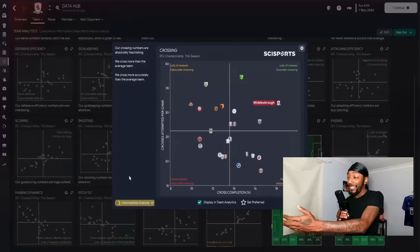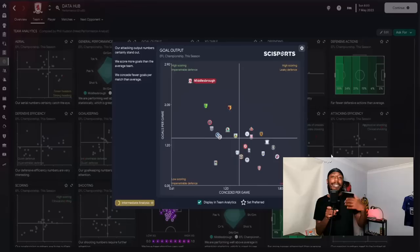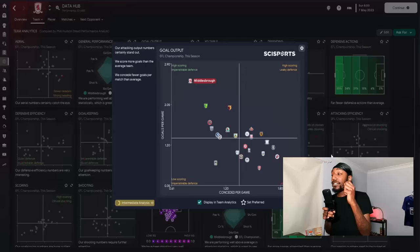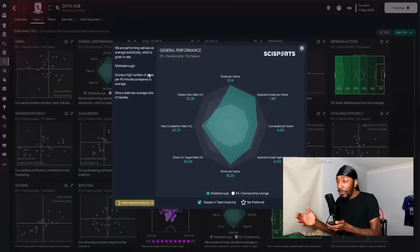We progressed the ball really well and crossing was important — not just the quantity but the quality. Looking at the crossing statistics, we had the highest crossing completion rate and the best completion ratio in the league, meaning real quality crossing in our games. The goal output shows a high-scoring but very impenetrable defence — that's how dominant Middlesbrough's championship season was.